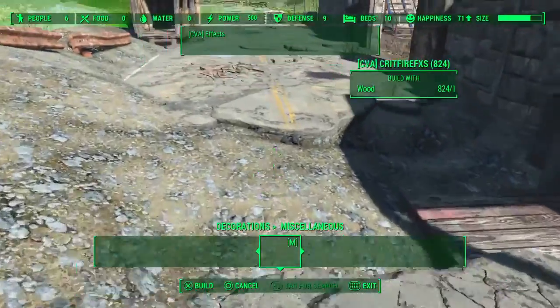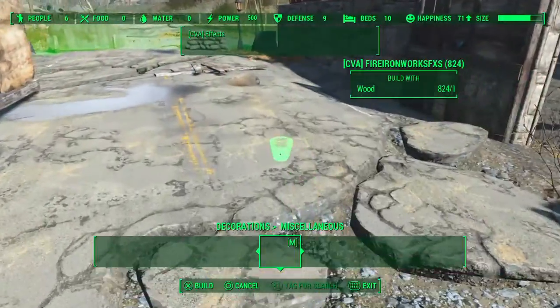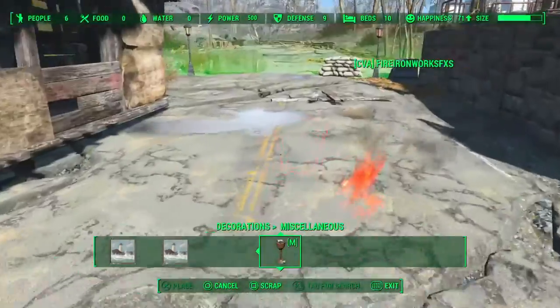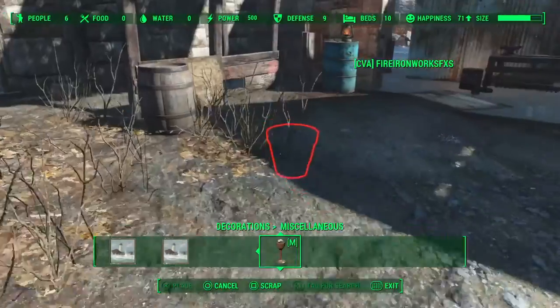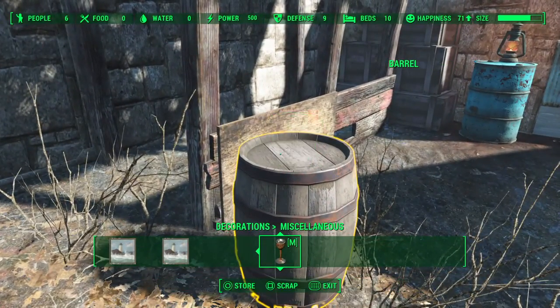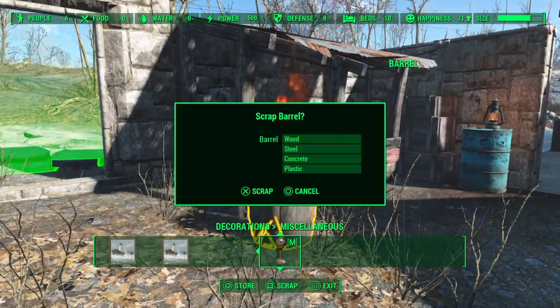So these create effects and they're like little buckets — fire, ironwork effect. So now I can add these little effects around my settlement if I wanted to.